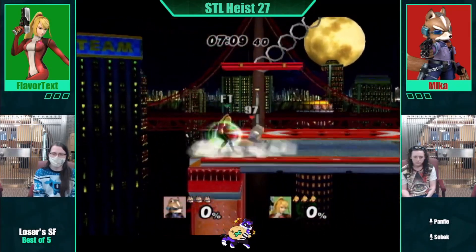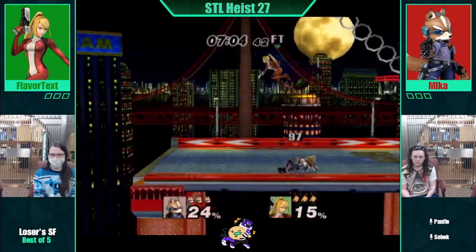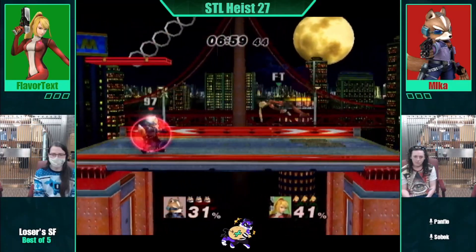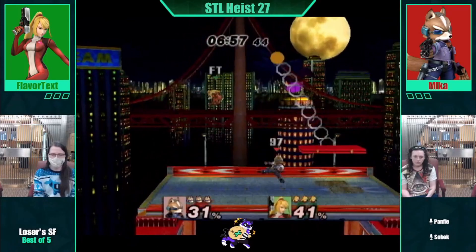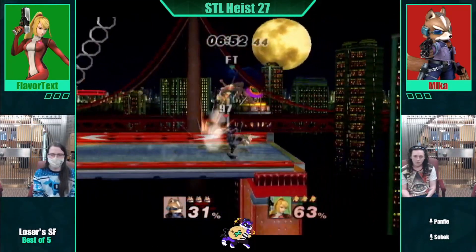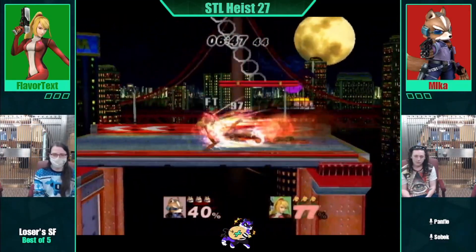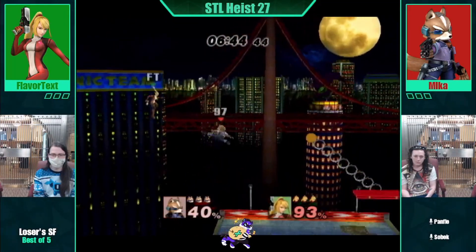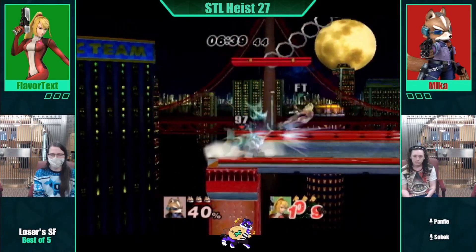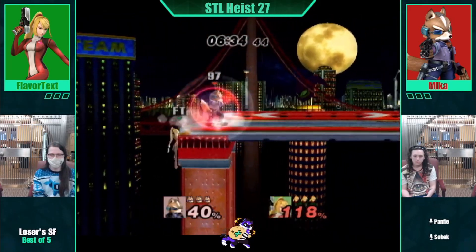I do think ZSS has the edge here, very slightly. ZSS almost never kills off the top — unless it's up air at the very top — whereas Fox's kill conditions are all of them. Well, he's Fox, so he has options. I love reverse back air into grounded move. That's all right — but it doesn't have that tech chase.